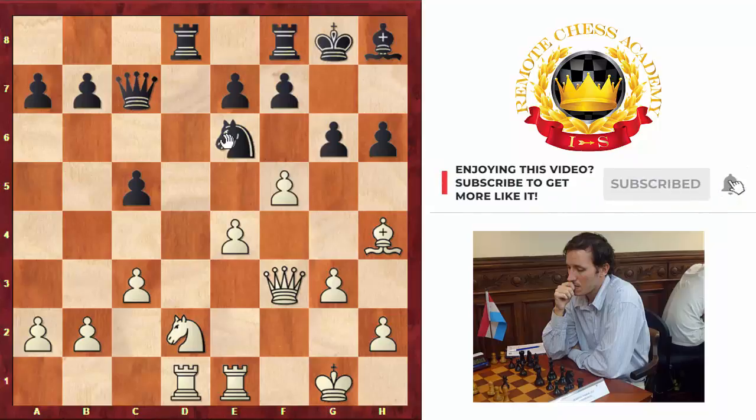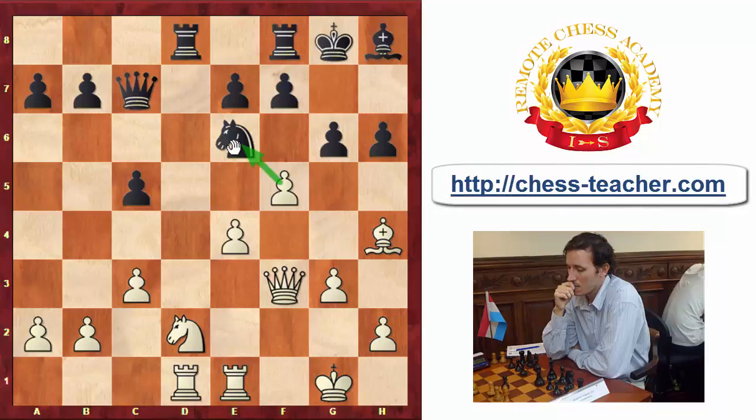If we check ideas of moving the knight — which is again a normal reaction — White wants to pick up the knight. If we try Knight g7, then White can play g4, just building up the attack. This knight really doesn't have good squares, so Knight g7 doesn't look very convincing.